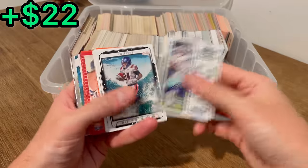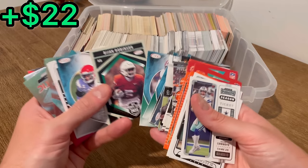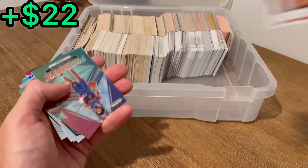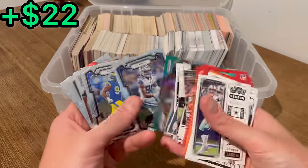Dak Prescott. Devon Achane on the green parallel. Will Anderson. Bijan Robinson on the green. Zach Charbonnet Artistry. Prismatic Cade Cunningham, nice. Prismatic Seth Curry — there we go. Josh Jacobs.